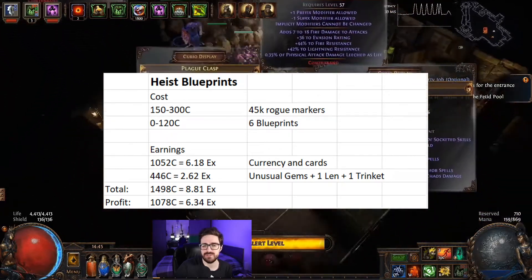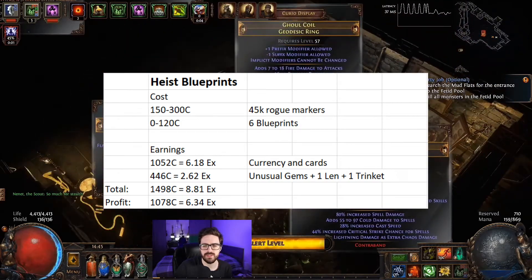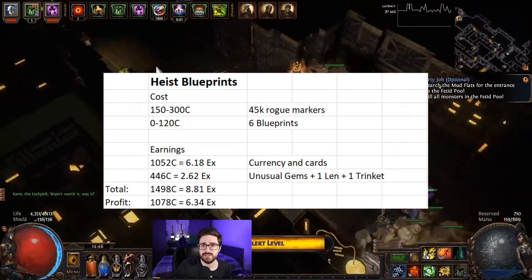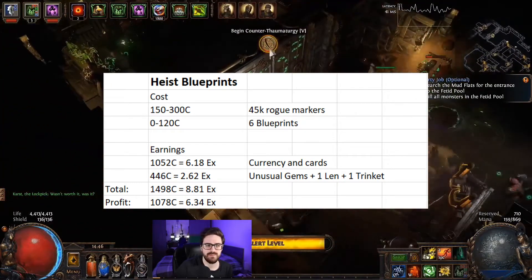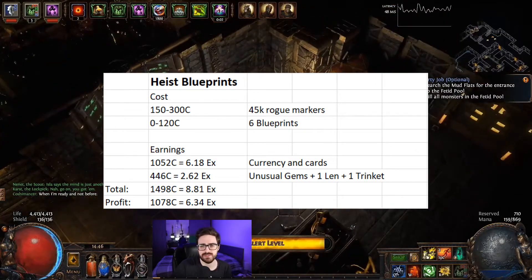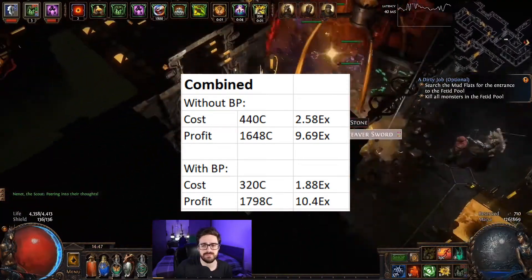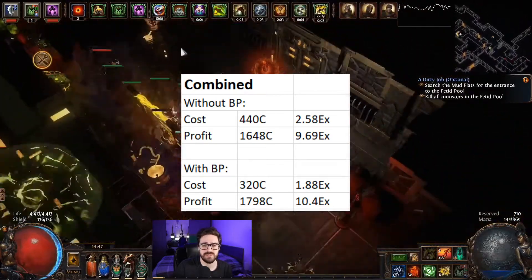Considering those costs, you're still gaining a pure profit of 1078 chaos, which is about 6.34 exalted profit. In my personal case, I already had the blueprints and 45k rogue markers from the earlier contract run, so I only had to buy the additional rogue markers and the first 29 contracts. I spent 320 chaos and made about 1800 chaos profit — 10.4 exalted — from contracts and blueprints combined.